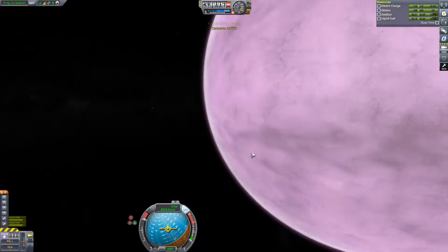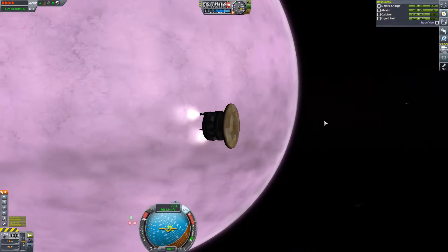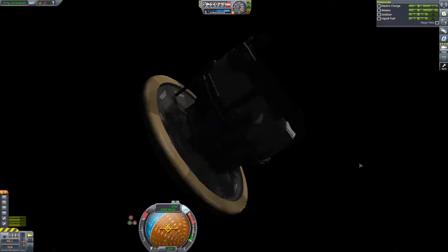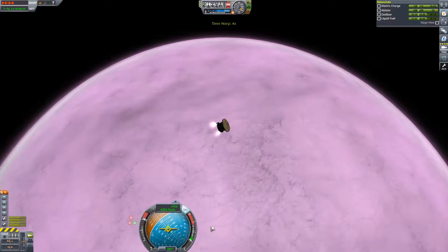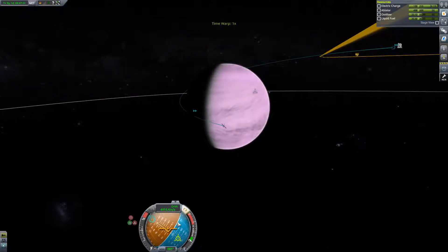Coming in close, disabling the UI and having a beautiful look at the magnificent planet. I really like the look of those planets with the Visual Enhancement mod - it's really beautiful, I really enjoy having it. It's a really good mod, especially how bright and shiny they are.